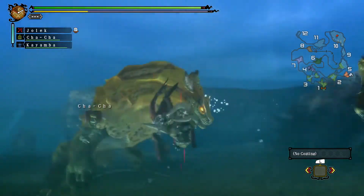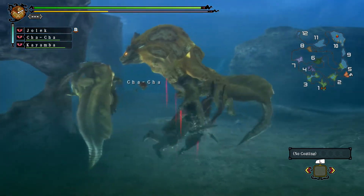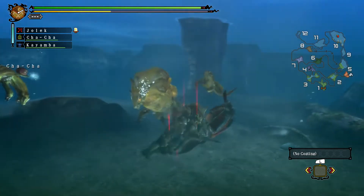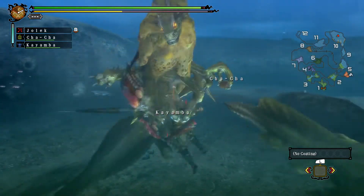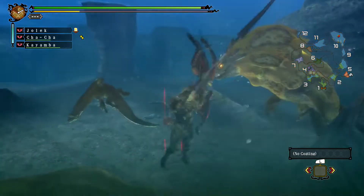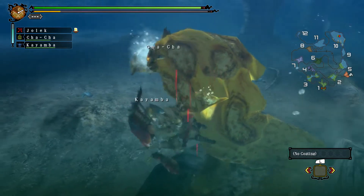I'm missing a lot underwater. Arc shots underwater are completely useless. The shots just go so low. That was bad aiming, but again — it's underwater, what do you expect?